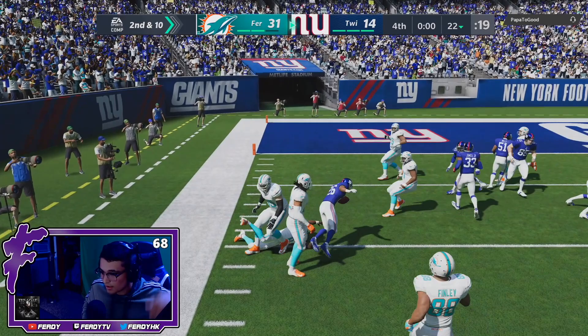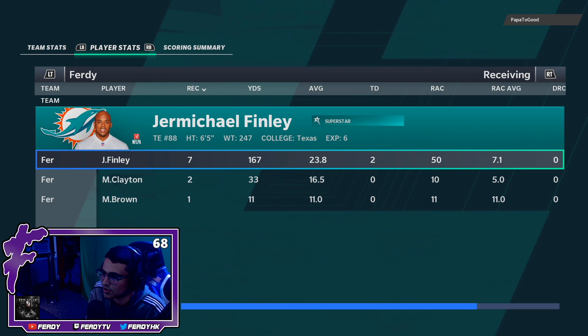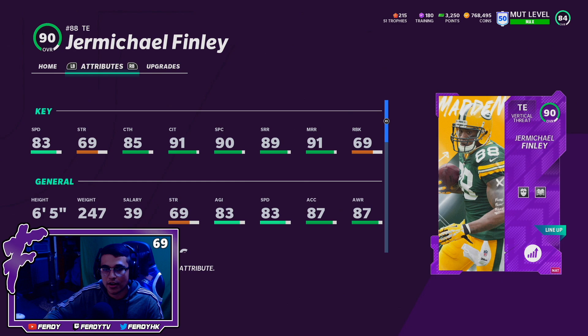Hey, that's a good win. That's a good win. 1-0, let's get it. Finley had a good game — 7 receptions, 167 yards, 2 touchdowns. Hey, that's not bad. That's not too shabby at all.